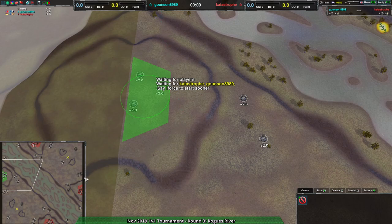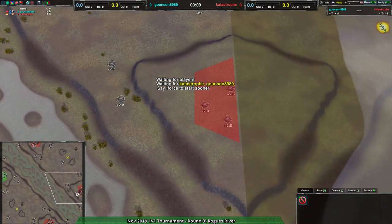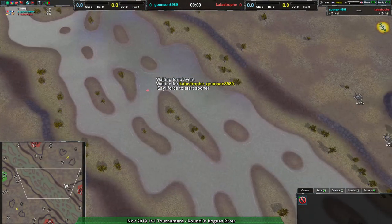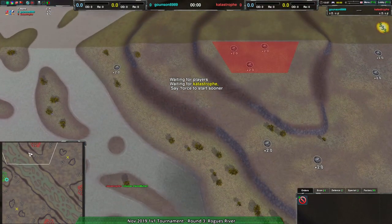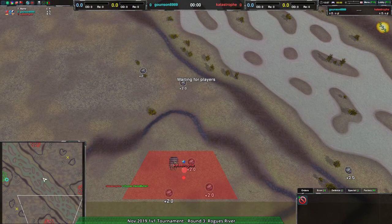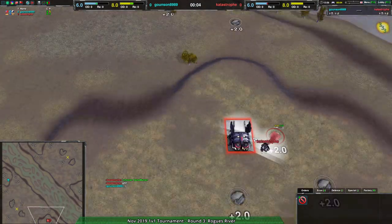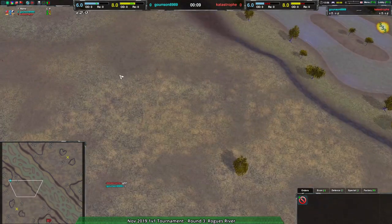Looks like Gownson didn't start over in the northwest, but Catastrophe - I have no idea. That is one thing about this map: you can end up in weird situations where you are very close to each other. Okay, Catastrophe is in the south and Gownson is in the west, so they're all on the same side of the river. Gownson is going for a cloaky factory and going for hovercraft - or proxy hovercraft.